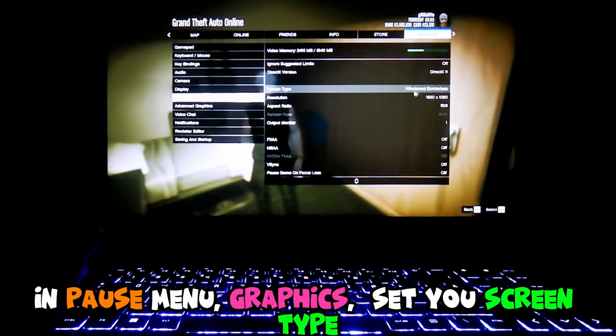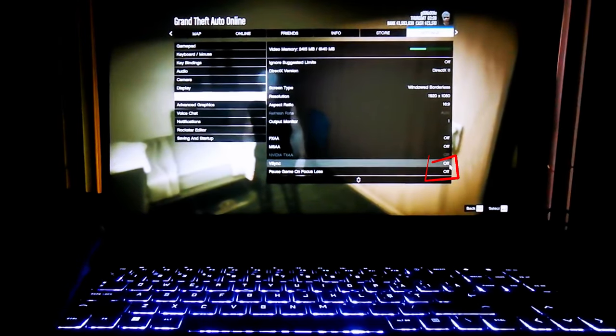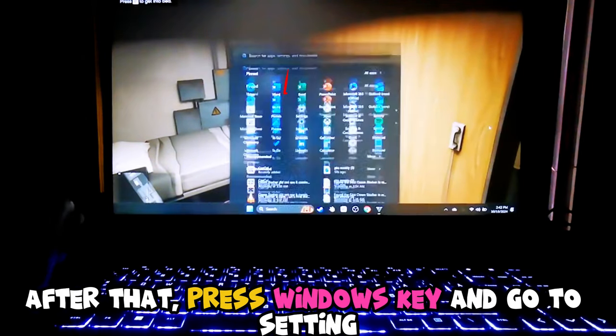set your screen type to Windowed Borderless. Below that, V-Sync should be off, and Pause Game on Focus Loss should be off. After that, press the Windows key and go to Settings.